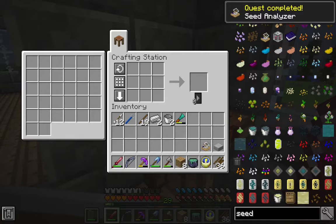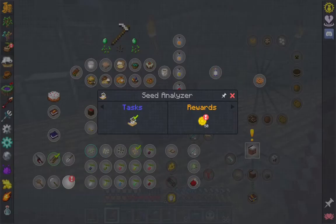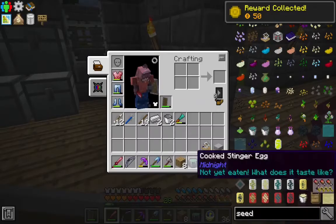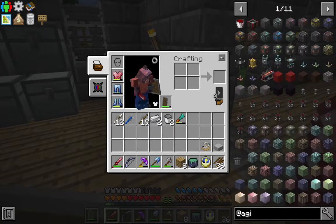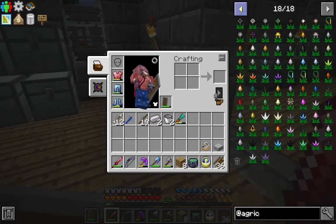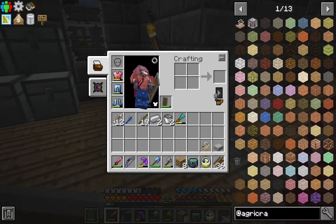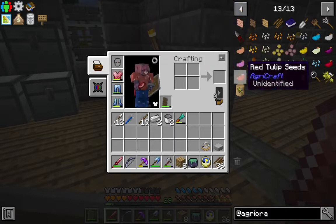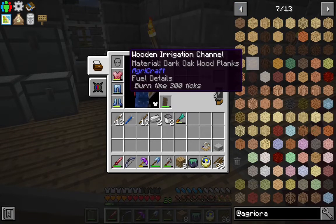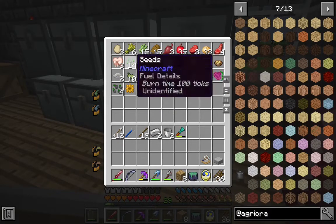Now, is there stuff in the quest line like a compost bin? Let's see — Agri-Craft. There's a computer-controlled seed analyzer, that's not what we're looking for. There we go, that's a little better. We've got clippings and stuff. I don't think we have to worry about any kind of composter, but let's grab a bunch of seeds.